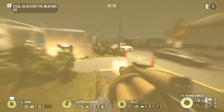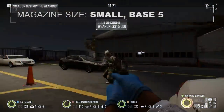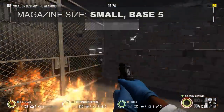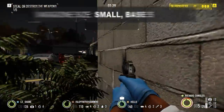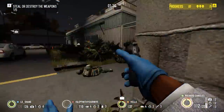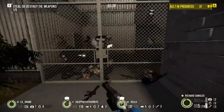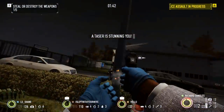Magazine size is rather limited. One shell per cylinder limits the Judge to just 5 shells. This means that while you will be dealing out extreme punishment, reloads will unfortunately be quite frequent. This also places a high emphasis on hitting your targets. Weapons like the Raven and Locomotive can at least afford to miss, as they will have plenty of ammo in reserve. The Judge has no such luxury.